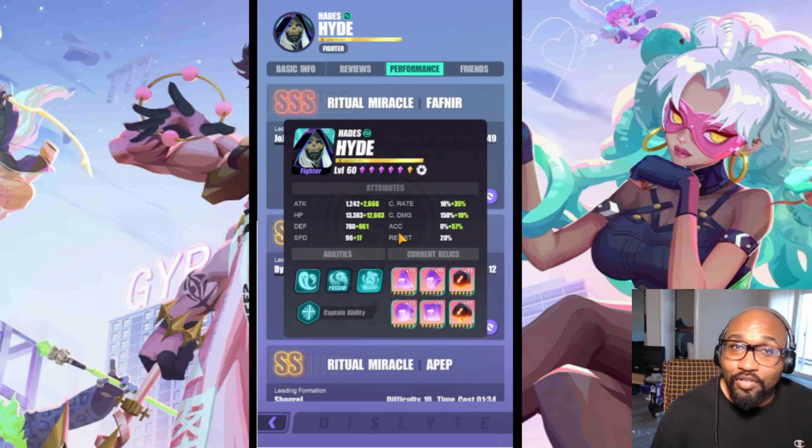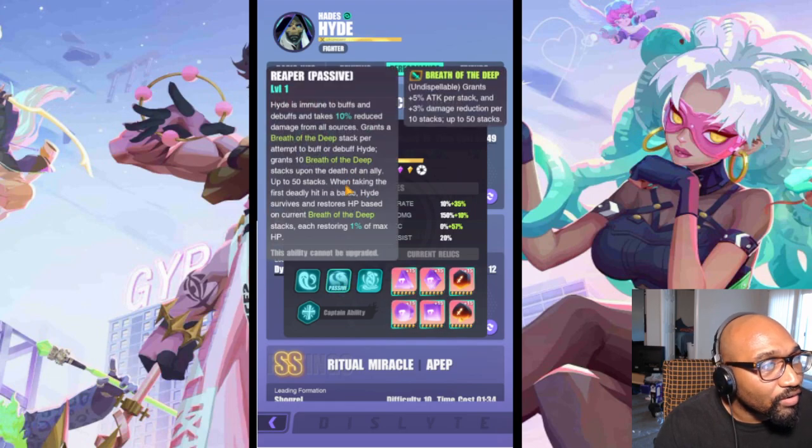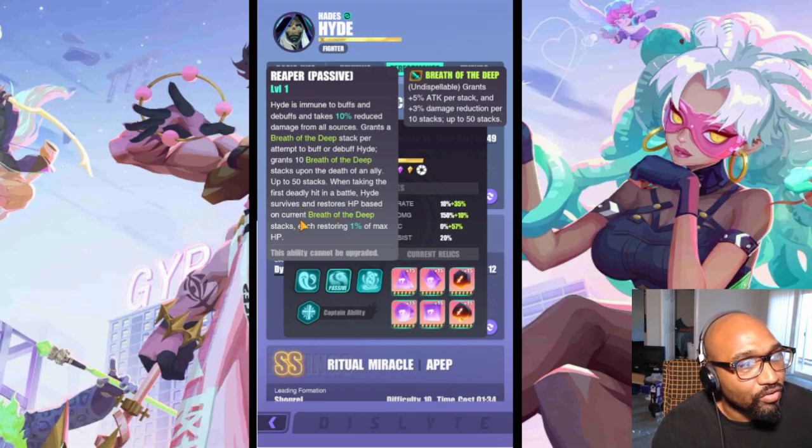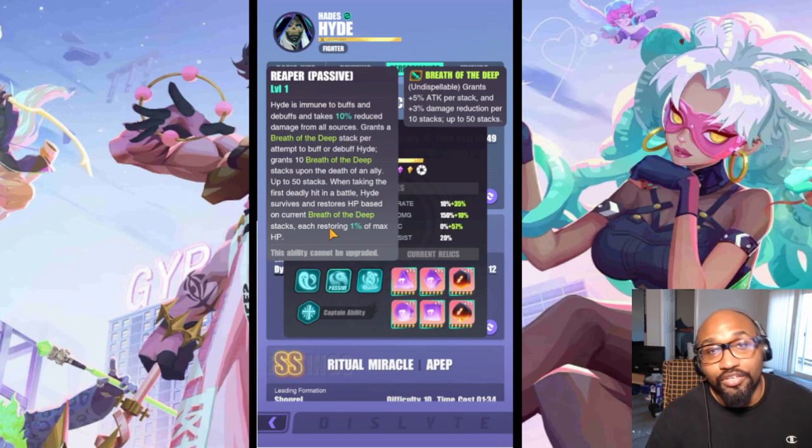You could make him a little bit more tanky because he can sustain himself a little bit. That's why you see some people go HP. You could do that, but most people are hoping he counter-attacks and keeps himself healed up. Last but not least, when taking the first deadly hit in a battle Hades survives and restores HP based on current Breath of the Deep stacks, restoring 1% max HP per stack. So if he's at 50 stacks, he will recover to half his health and continue the fight.